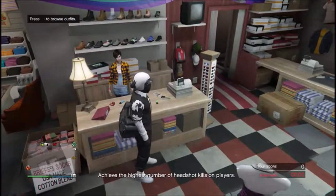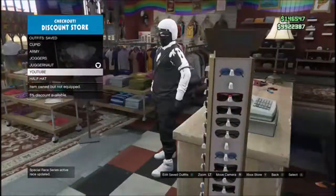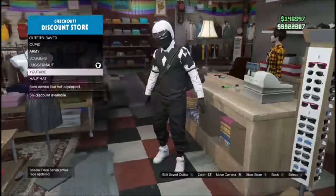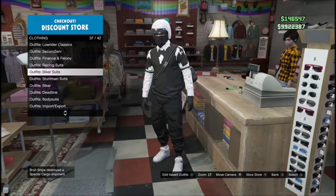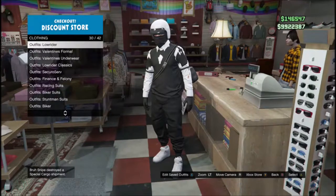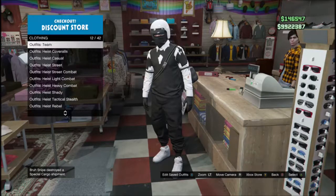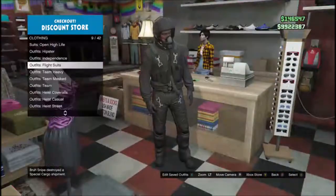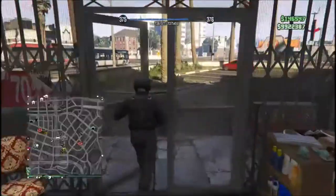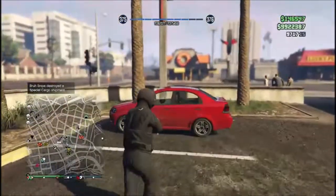After saving, you can see the duffel bag is on there. Now go ahead and buy the black or green flight suit — I'm using the black one for this video. Then get in a vehicle and drive over to the strip club.